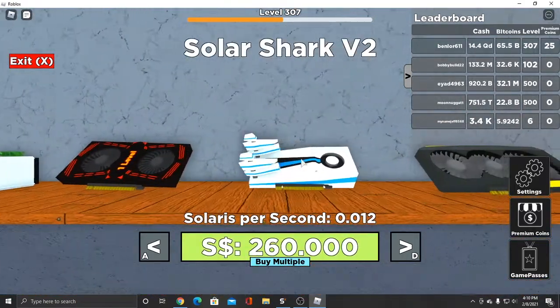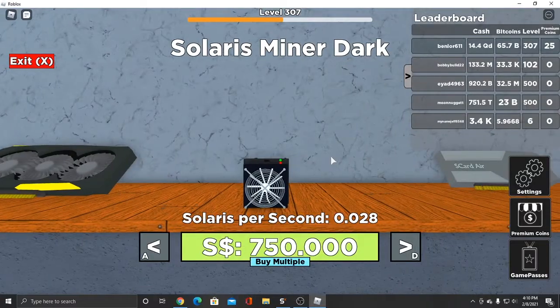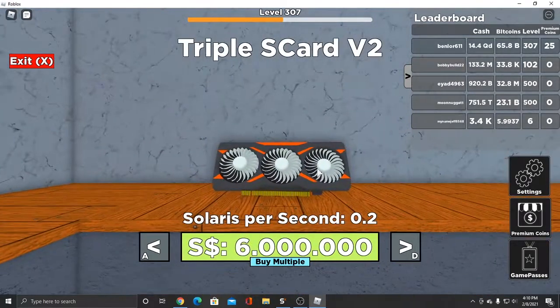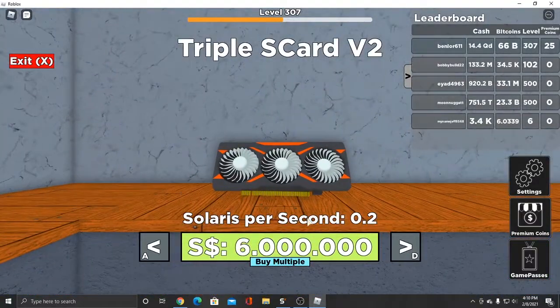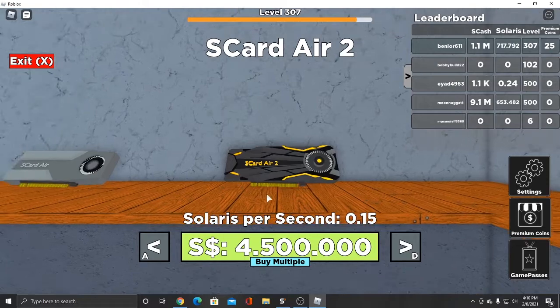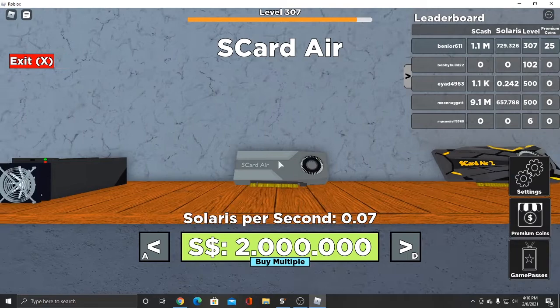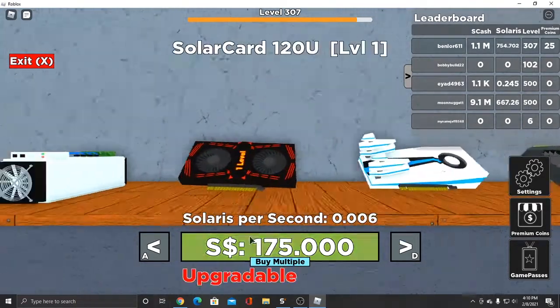There's also the previous update cards. So there are three cards — this is the new one, it's a 0.2 solaris miner for six million solaris, but I only have 13 million so I'm gonna buy two. There's this one for 4.5 million which is really expensive, and there's also this one for two million which was in the last update. These are just cards.